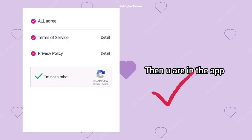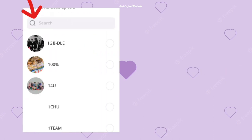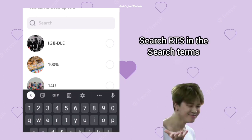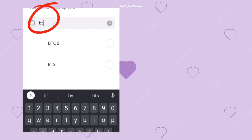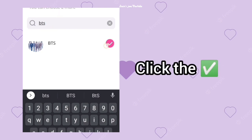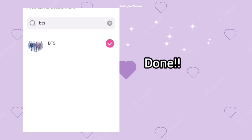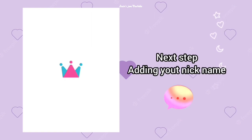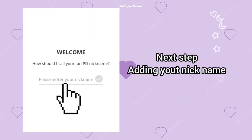All done, you are in the app. Now you have to choose your idol — it's BTS. Just search 'pts' in the search terms and it will show up like this. Click the right one, all done. It will show like this again — click it. Now you can see you have to add your nickname, just put any name you can remember.